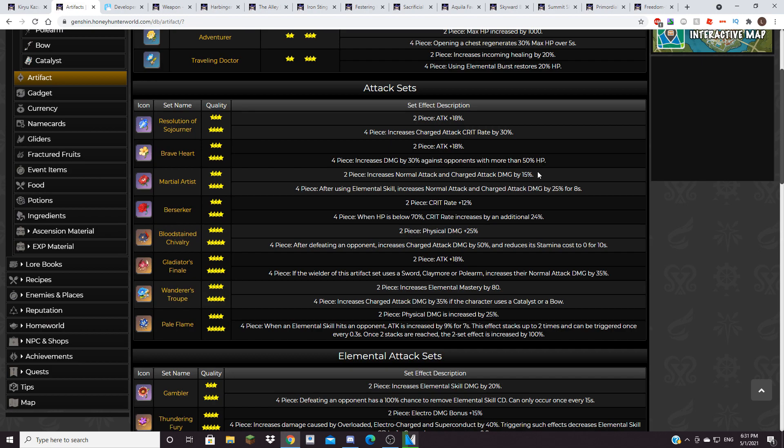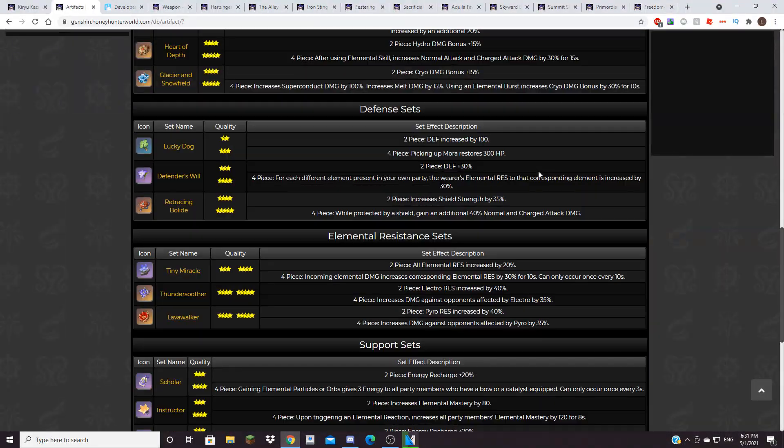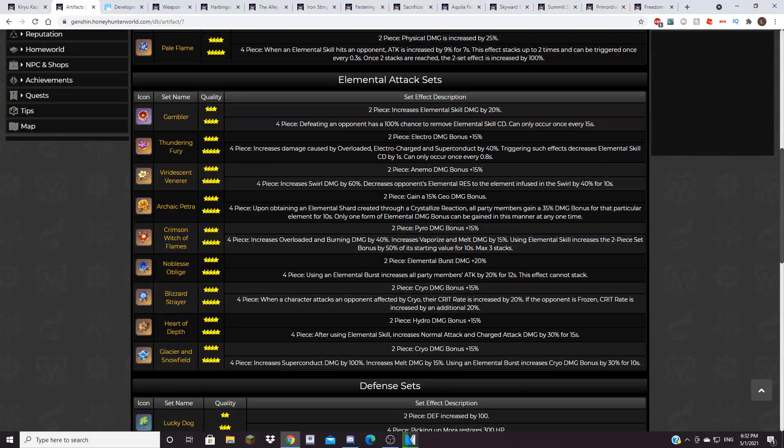With that said, I think the two best artifact sets for Kazuha are 4-set Viridescent Venerer, or 2-set Viridescent and 2-set Noblesse Oblige. The 4-set Viridescent set is pretty simple: it increases swirl damage by 60%. This is why I was talking about swirl damage and elemental reactions, because this is pretty big. He's an Anemo character, so most of his attacks will be swirls anyway. He also decreases opponents' elemental resistance to the elements infused in the swirl by 40% for 10 seconds.